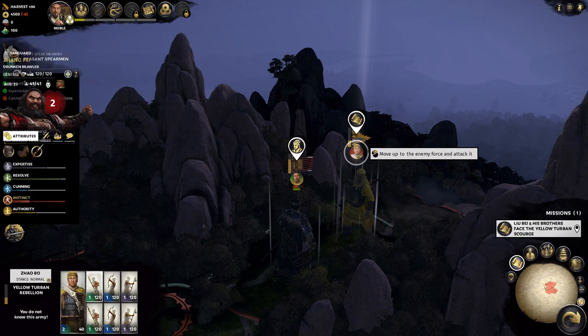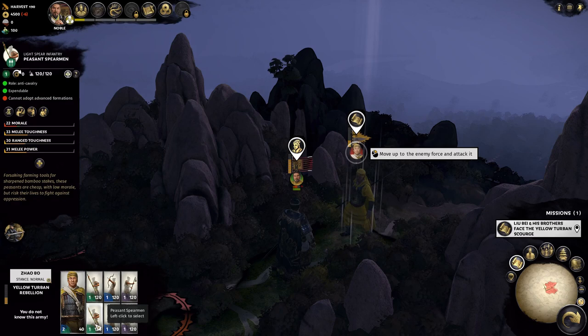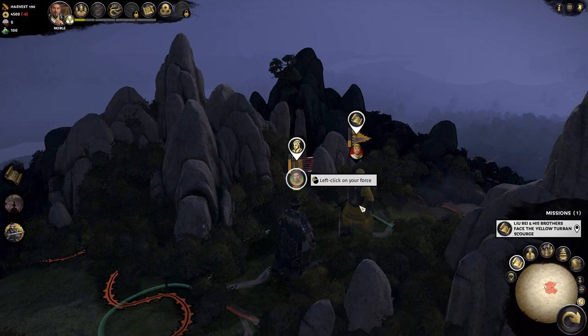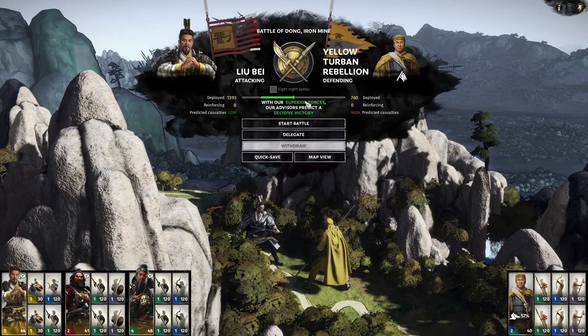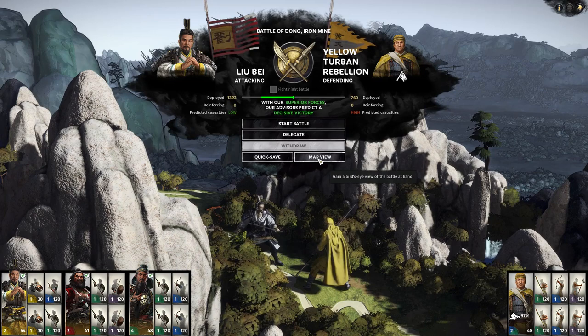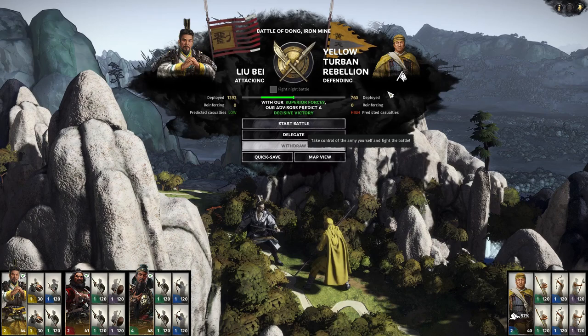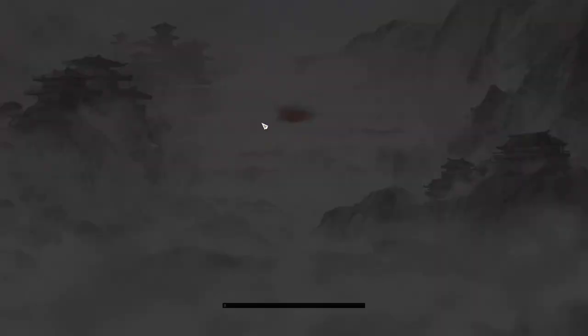Let's check what the enemy has — General Jiao Bo has two units of peasant archers, two units of peasant warriors, and two units of peasant spearmen. Sounds about right. We obviously have an advantage. The battle is at Dong Iron Mine — 1,393 versus 760. I want to do this battle. It says the enemy will be destroyed if it loses — probably nowhere to run.